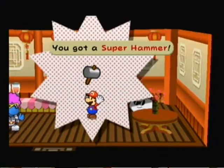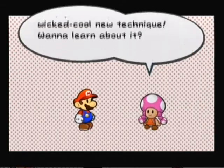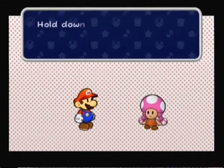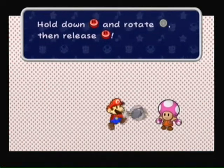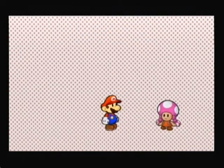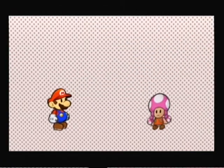We got a Super Hammer! And Toda is going to teach us how to use it — you can do a new technique. Just hold down B and rotate the control stick and release and you'll do a spin. And you get a new hammer ability. Okay.